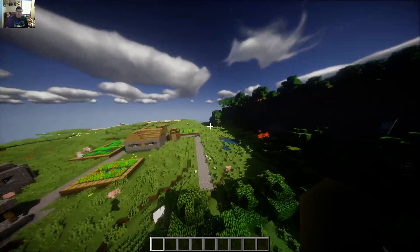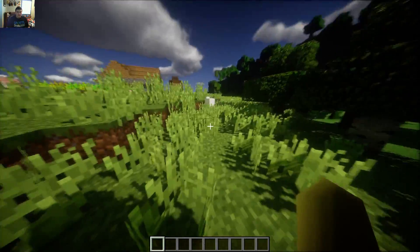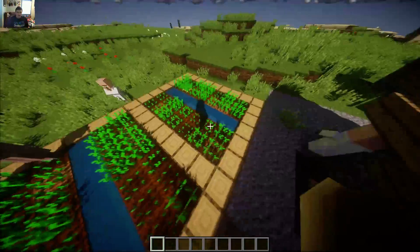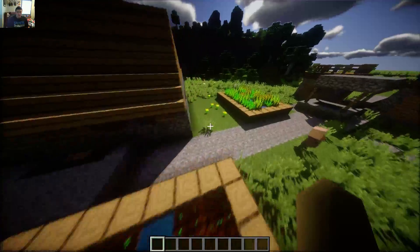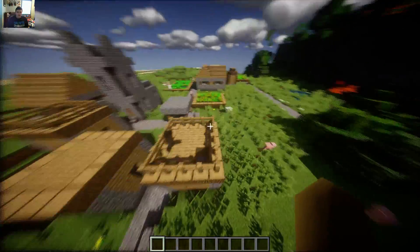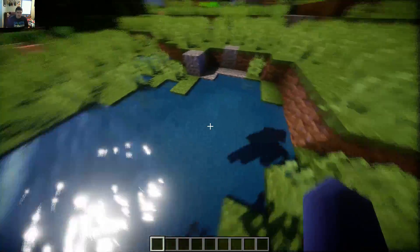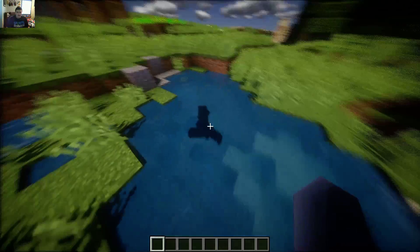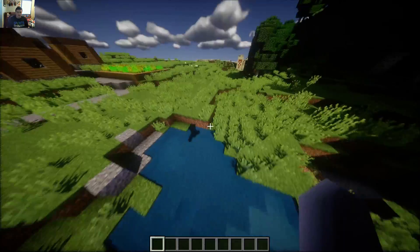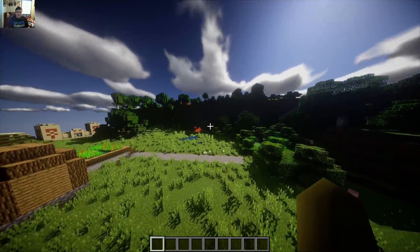Here we are — this is Zeus 10.2 Preview 1. I do have some effects enabled. But overall, even if you take out the clouds and all that, it's still pretty cool. I'll try to get some better water shots so you can see what the water looks like. I've changed a little bit of the color, so this is not what it looks like by default — it's more of a not-so-blue look. I just wanted to put a little more blue in. Make sure you check out this shader pack.